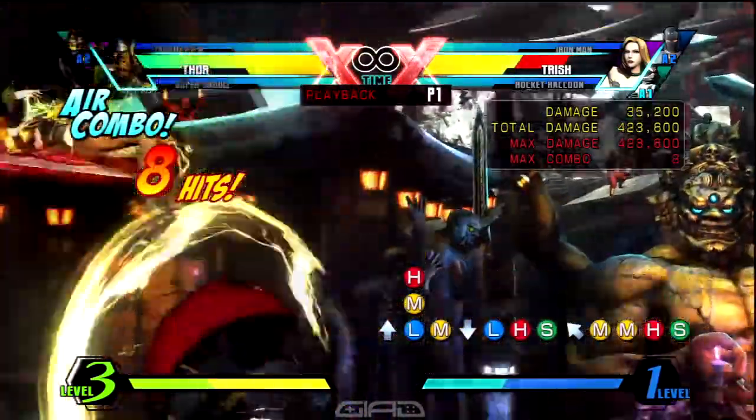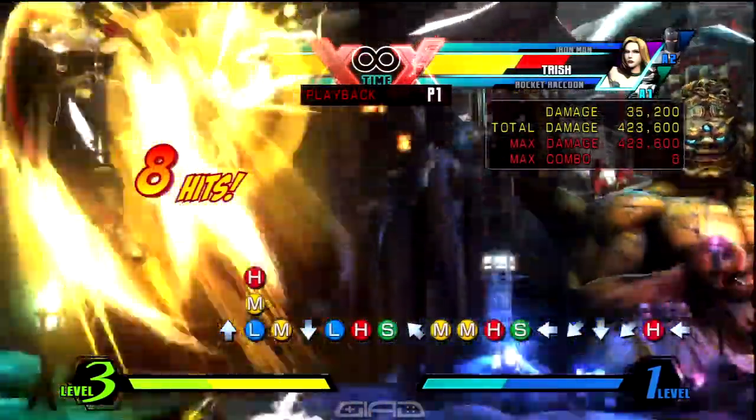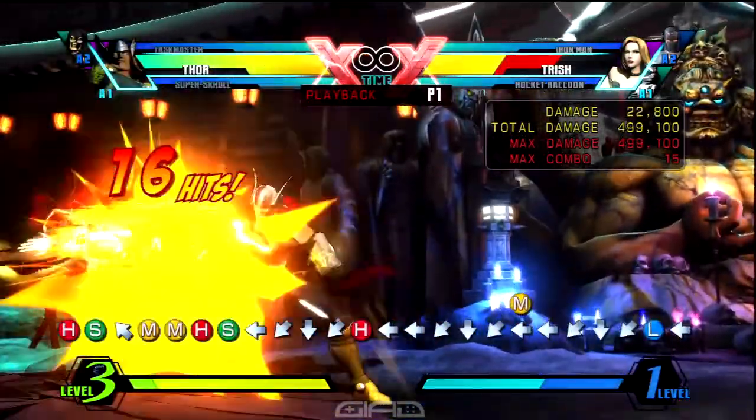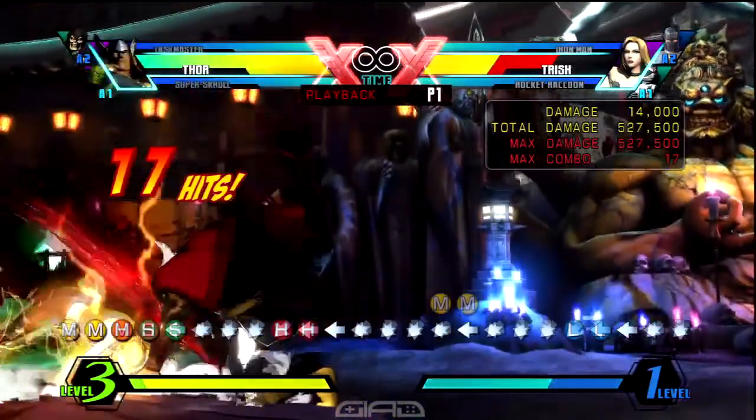So when you land, you can do standing forward, down down forward, heavy Mighty Smash — make sure it's fully charged. And then after that, you want to do standing forward, down down forward, medium Mighty Smash. And then you want to do standing forward, down down forward, light Mighty Smash.